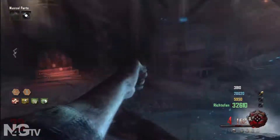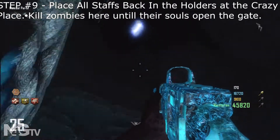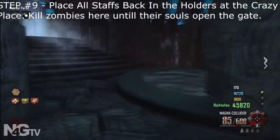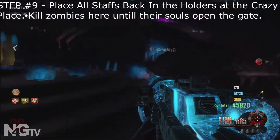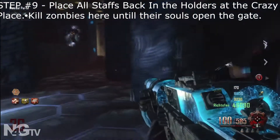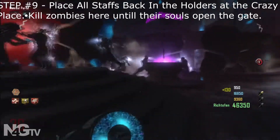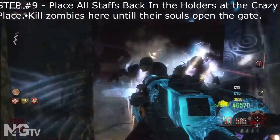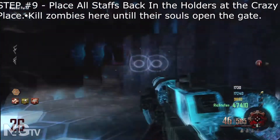Here's the final step — step nine. Once you get your Uber Tiger Punch, go back to the crazy place, put all of your staffs back into their holders, and kill zombies. Kill zombies and put their souls into whatever hole is in the sky. Once you fill that hole with enough zombies, it's going to open the gate. You're going to open the gate, and you'll get the achievement for a 75 Gamerscore — Lost Little Girl. You'll have the option to either continue playing or watch the game over cutscene.